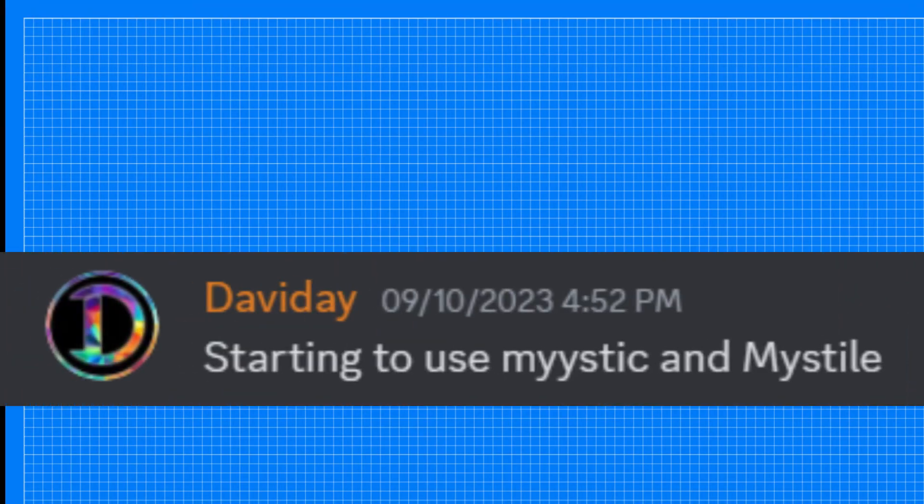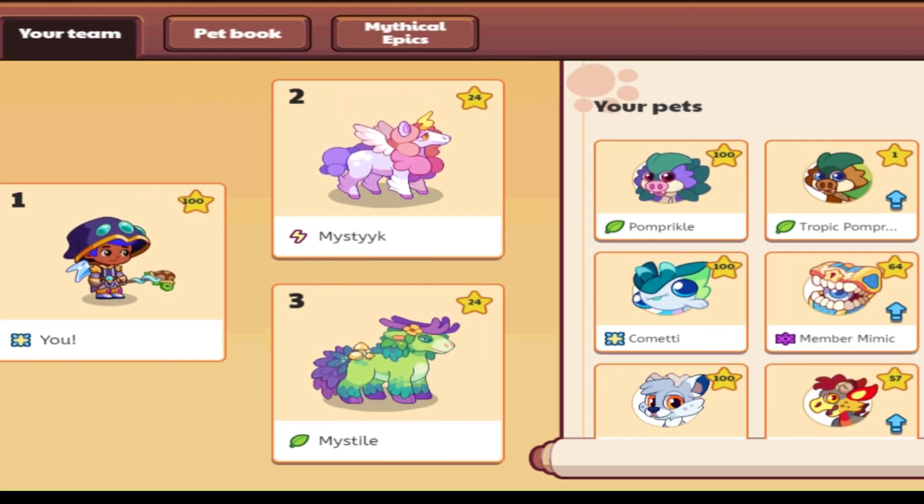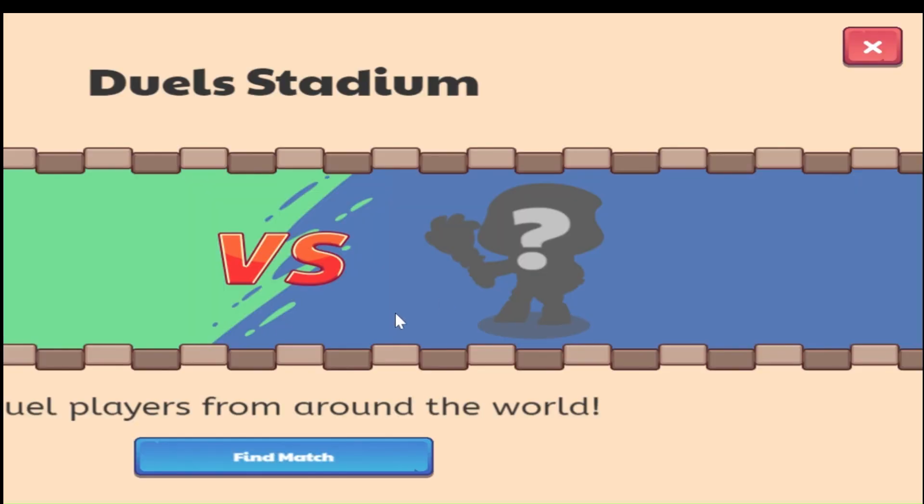Starting off with pet combo number one from Davide, and he's using Mystic and Mistel. The crazy thing is that this is going to be my first PvP match with them ever, so I'm curious to see how they do. I just put Mystic and Mistel into my pet slots, and let's see how they do in battle.